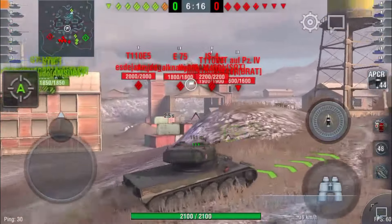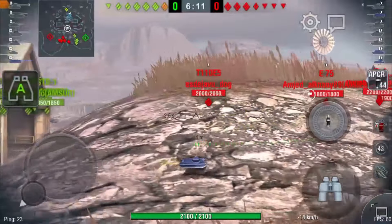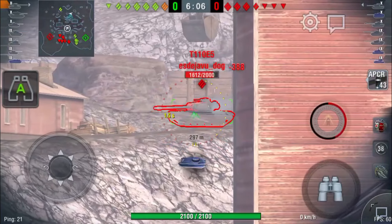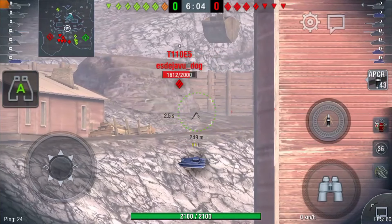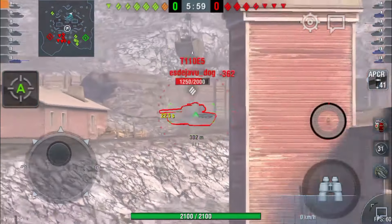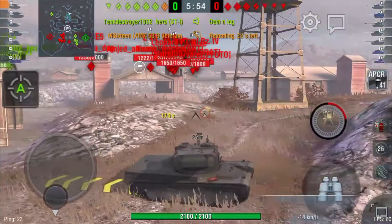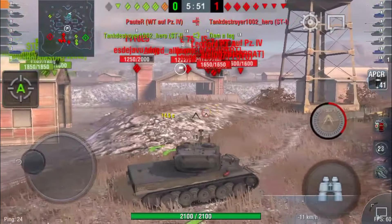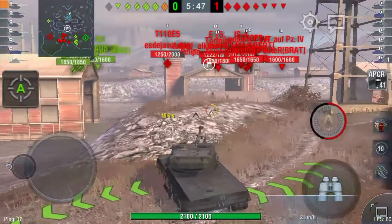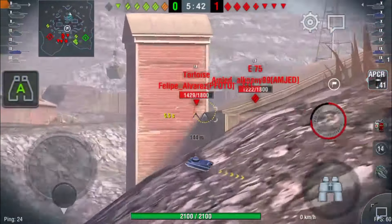When we get up here we don't spot any enemy mediums, so we're looking for shots on things. This E5 is going to be our first target. With 0.31 accuracy, when you miss it's mostly your fault. I tried to hit his hole because his turret was aimed at me — it was a really tight shot. That second shot that did miss was definitely my fault; I should have waited a half second for him to turn his turret. I would have done 1200 damage instead of about 800.